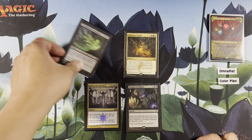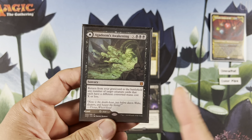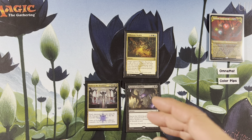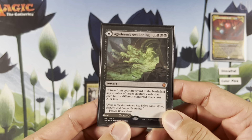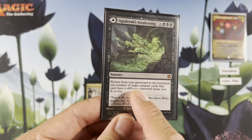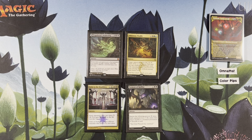Agadeem's Awakening — mostly for the modal double-faced card, mostly because it's black. You could play all the different modal double-faced cards but they make a single mana. Again, this deck has really bad mana. So in the mana section, you'll see we're playing triomes, fetch lands, shock lands, everything just to make our mana work. It returns from your graveyard to the battlefield any number of target creature cards that each have different mana values, X or less. Really good in the late game.